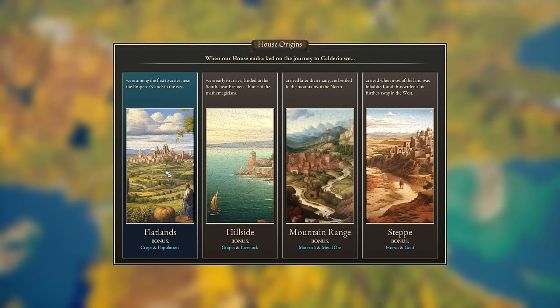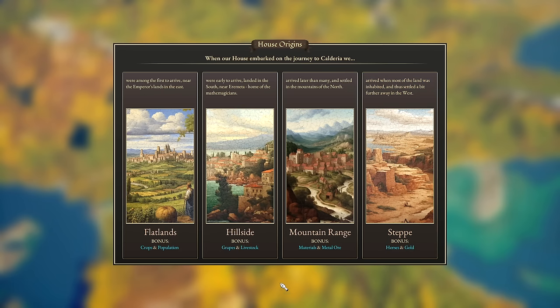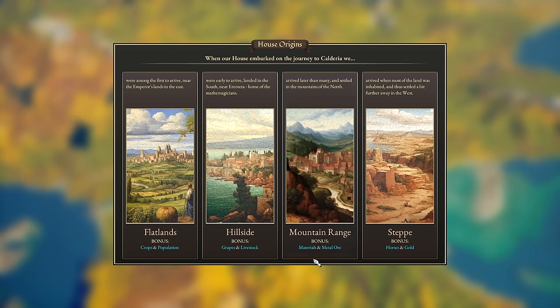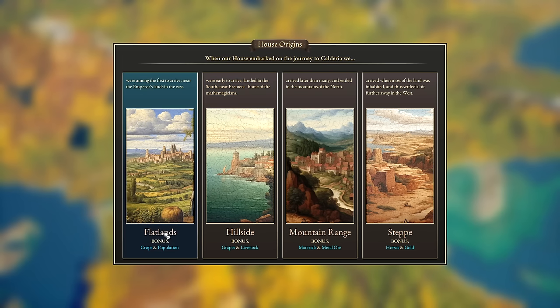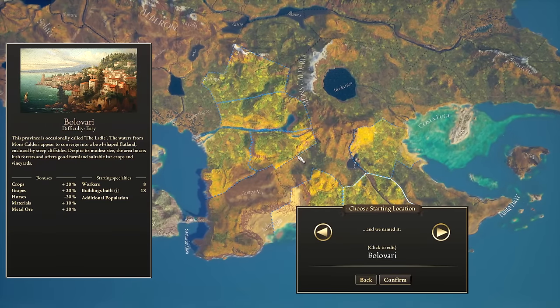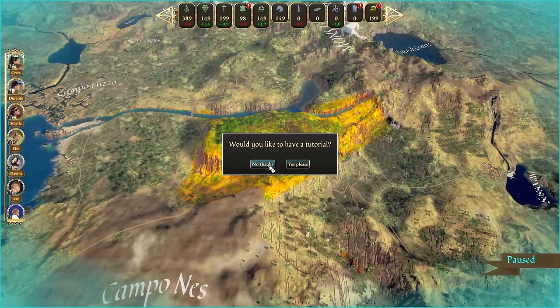Earlier settlers get flatlands and hills; later settlers get mountain ranges and steppes — all with different bonuses and different map positions. The hillside and flatland folks start off to the east, mountain range puts you in the center, and steppes puts you further west. What you pick changes your economic outputs: some get building materials and metal ore, some get grapes and wine, some get crops and population. We'll go with hillside and name our country Boopestan — glorious Boopestan. No tutorial needed.